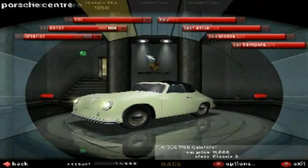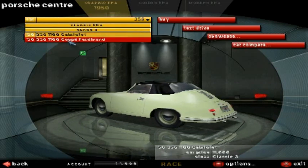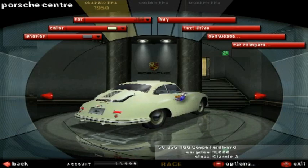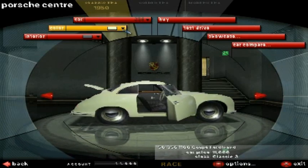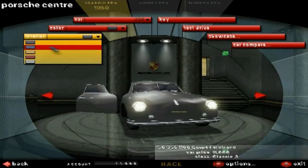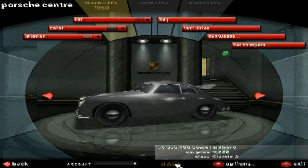As if you couldn't tell by the name, this game is strictly Porsche. They put all their popular models dating back from the 1950s to the year this game came out, which was 2000. You can play through a chronological order — you start in the 50s, go through those races, then the 60s and 70s, and finally into the modern era.